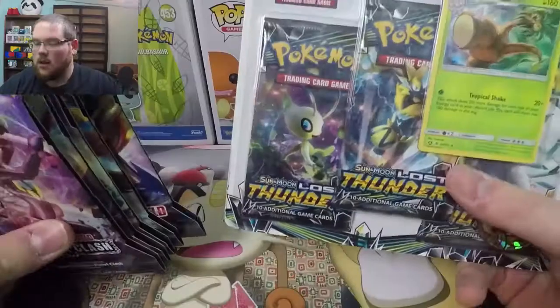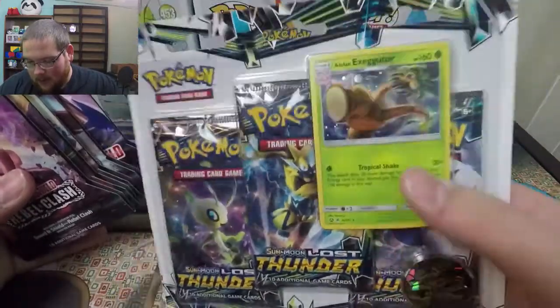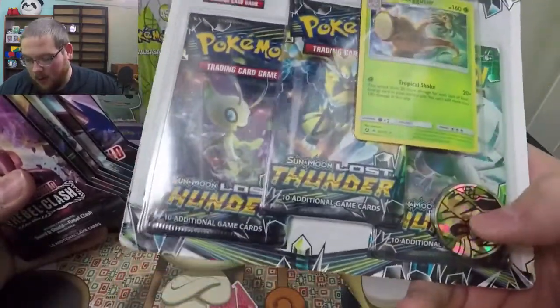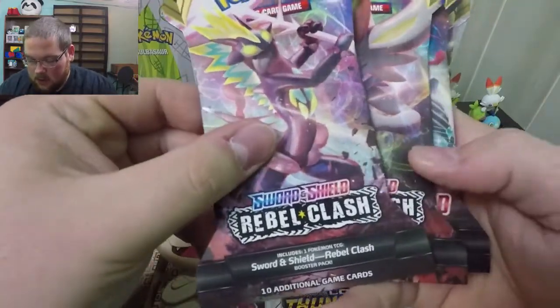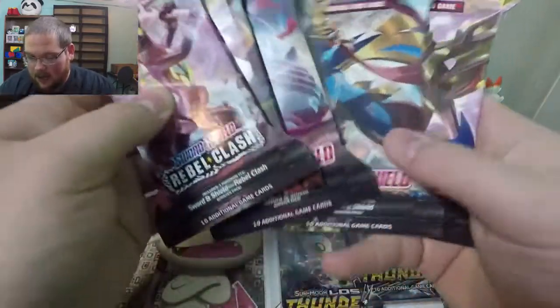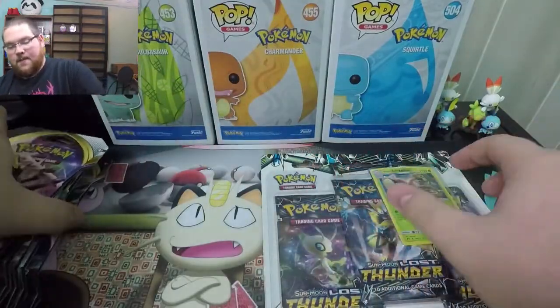What is going on guys, Dexter here with another Pokemon card opening. Today we'll be opening eight random booster packs. We have a Sun and Moon Lost Thunder three-pack with an Alolan Exeggutor and a coin, and then we'll be opening Sword and Shield Rebel Clash packs and three Sword and Shield regular base set packs. This is kind of what Tuesday's videos are going to be.